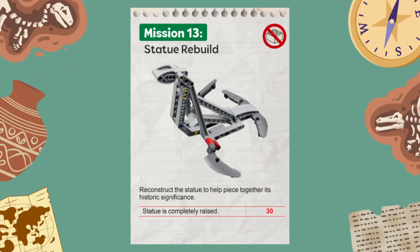Welcome to the 2025 First LEGO League Challenge Unearthed Robot Game. In this video, we are showing you a solution for solving Mission 13 called Statue Rebuild with the Spike Prime Advanced Driving Base, built from the instructions provided in the Spike Prime software. This mission represents the reconstruction of a historical statue helping archaeologists piece together its significance.